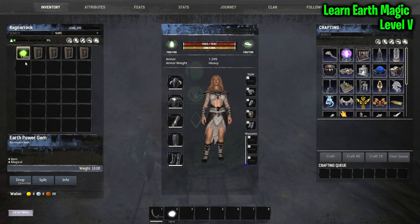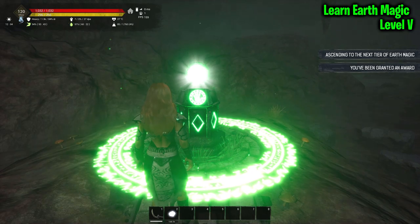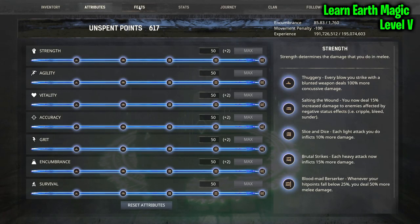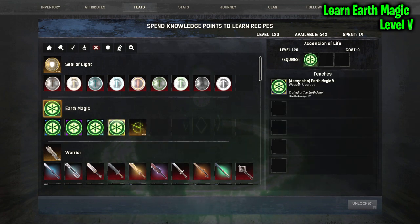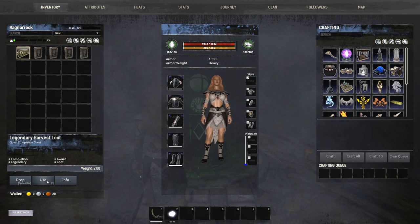The last level needs tome volume four and 1,000 earth power gems, with a level requirement of 120 - so you won't get max earth magic unless you're max level. The good news is you're gifted an award when you get the final level: a legendary harvest loot chest. These are the random RNG chests you get from boss content - we happened to get crescent water and some uncut amethyst. You can get some really good stuff or some really crappy stuff, but it's nice to get a little something for completing earth magic.